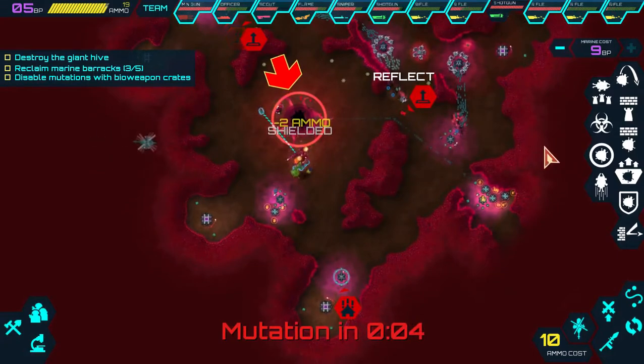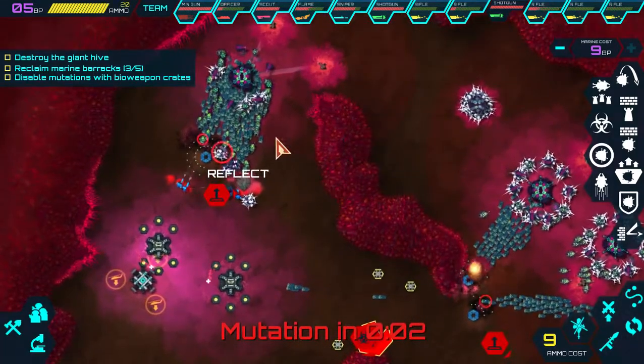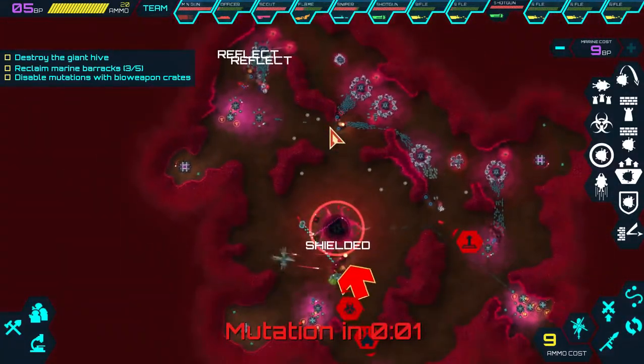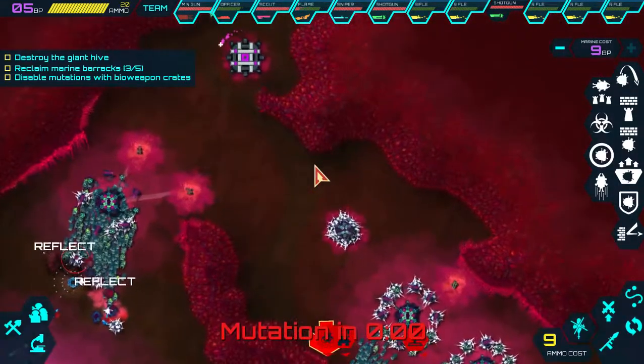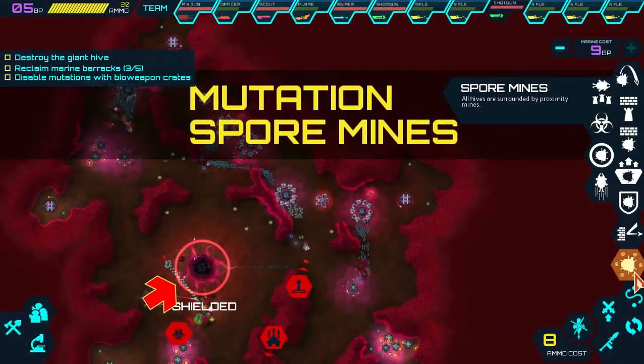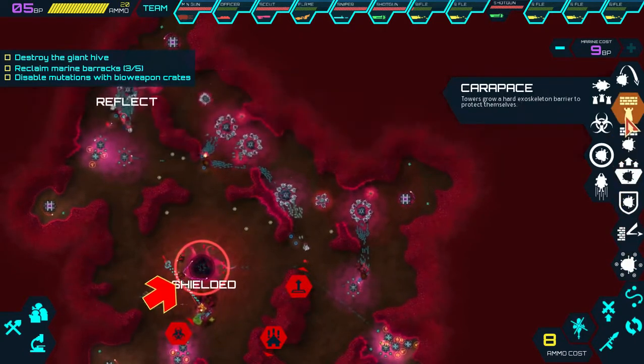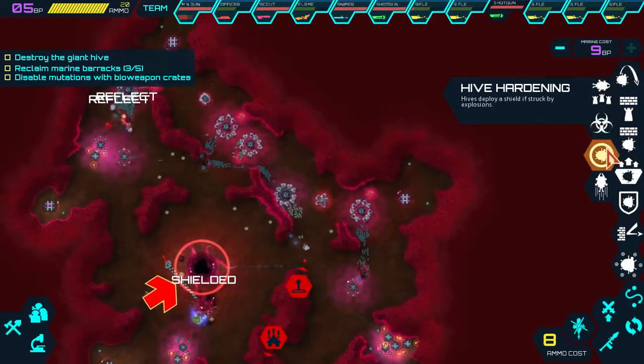I'm going to put one heli strike in there just so we can destroy this fast. We've got two more strikes left. We can use them on the northern area - that's probably the best way. There are like two mortars right there. 1, 2, 3, 4, 5, 6, 7, 8, 9, 10, 11.